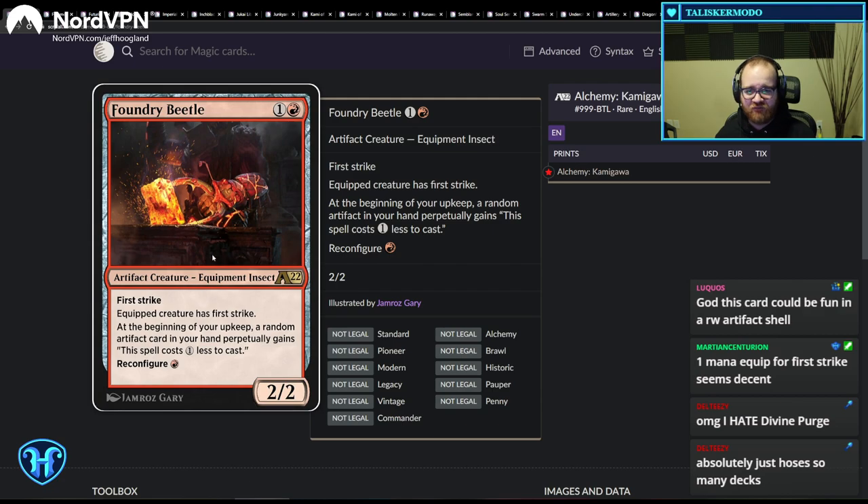Divine Purge just takes something like this — an interesting effect — and is probably like, nah, get rid of it. I really hope they delete Divine Purge or make it unplayable, because it's so silly that it hits artifacts on top of creatures.